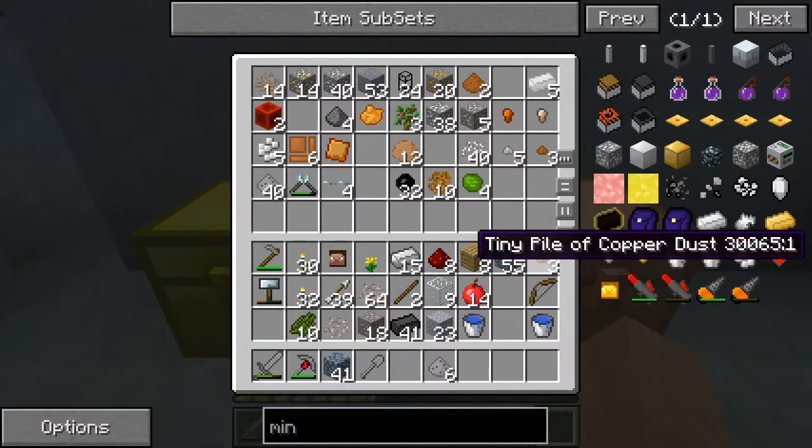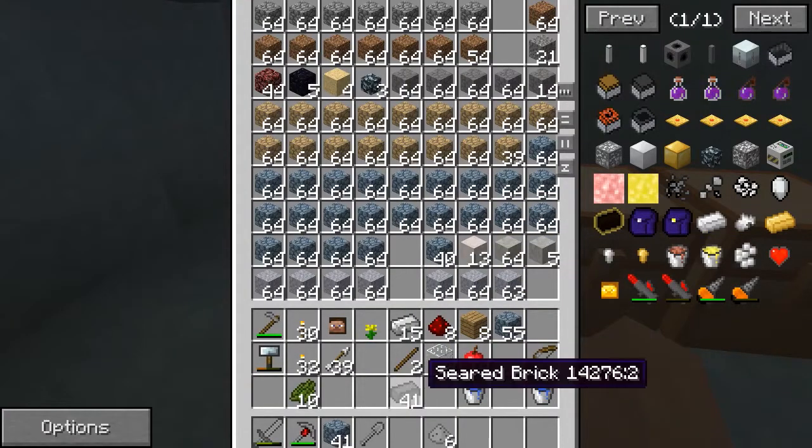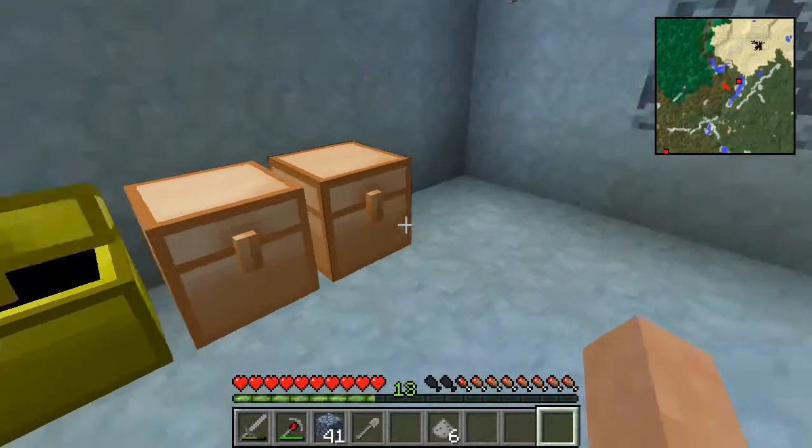We put those in there, that goes in there, those go in there as well. The main reason we got the electric furnace was because we were looking to get some seared brick. We have a lot of seared brick to cook up for Tinker's Construct.